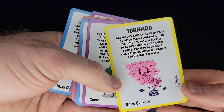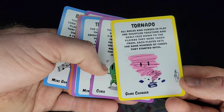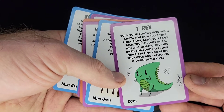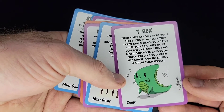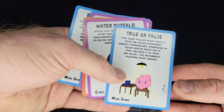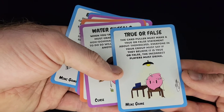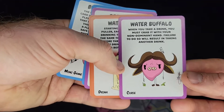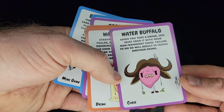Tornado: all rolls, curses, and players shuffle together and are dealt face down back to the players they were taken from. Each player gets the same number of cards they started with. T-Rex: tuck your elbows into your sides — you now have tiny T-Rex arms. Also, you can't talk; you can only roar. You will remain like this until someone says your name, freeing you from the curse and inflicting it upon themselves. True or False: the card puller must make a true or false statement about themselves. Everyone must say if they believe it's true or false — the incorrect player must drink. Water Buffalo: when you take a drink, you must grab it with your non-dominant hand. Failure to do so results in taking another drink.